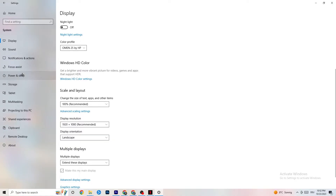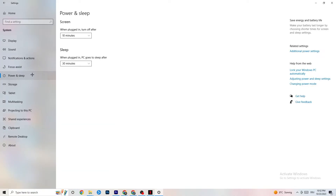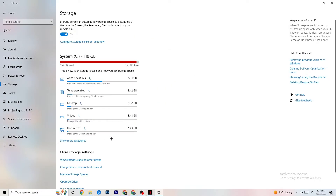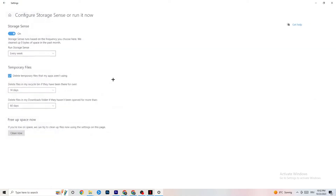Go to Power & Sleep and click on Additional Power Settings. This is different for every PC — for me it's Balanced, but for some it's High Performance or another plan. You just need to check which setting runs better on your device.